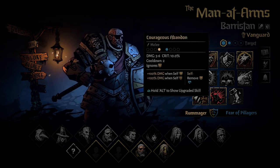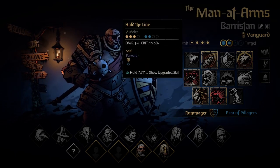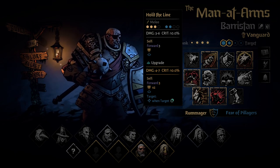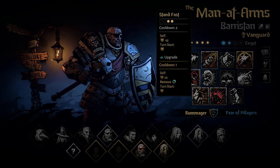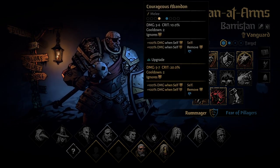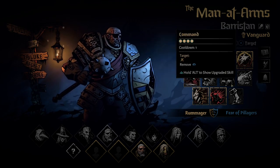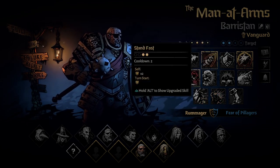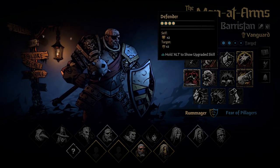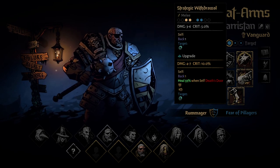The last passive is Bulwark. Bulwark doesn't use his weapon — he uses his shield to deal damage and stress heals. He needs Hold the Line if shuffled to stay at spot one. For damage he uses Stand Fast to taunt as Bulwark and then deals massive damage with Courageous Abandon. If you have a Leper, play with Rampart, Command, and either Defender, Below, or Strategic Withdrawal — Defender on map one, Below on map two, and Strategic Withdrawal for the final map and boss.